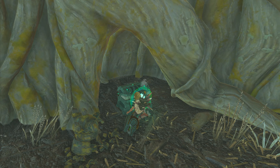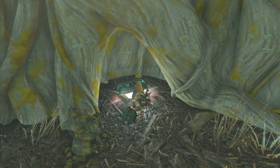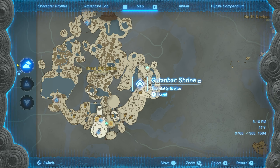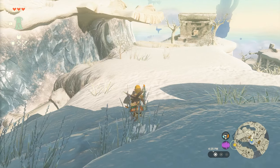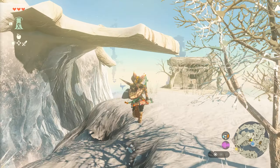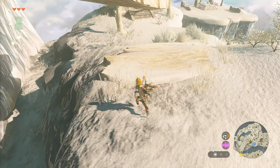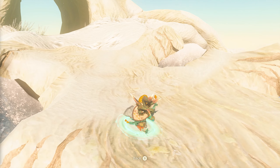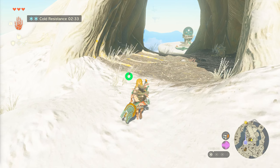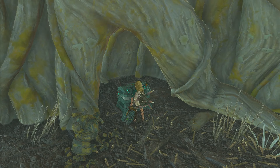The Archaic Worm Greaves provide Cold Resistance in Zelda Tears of the Kingdom and can be found early on in the game. It's near the Gutan Bak Shrine, which is one of the first three shrines you'll need to complete on the game's starter island. Completing the Gutan Bak Shrine will unlock the Ascend ability — use it to get up to the nearby tree trunk. A chest within the tree trunk contains the Archaic Worm Greaves, which provide a helpful low-level resistance to the cold.